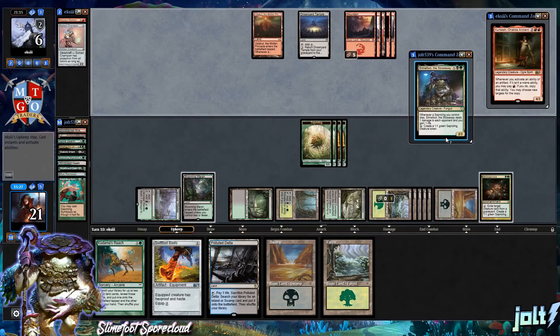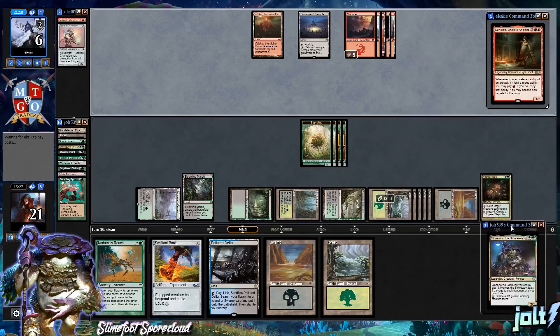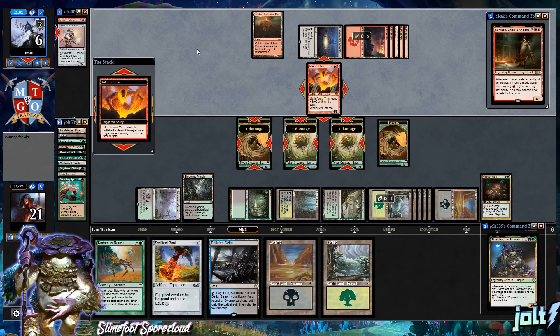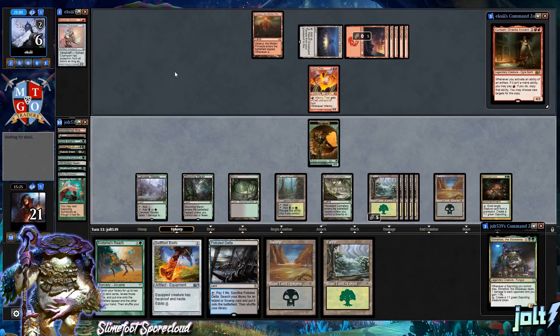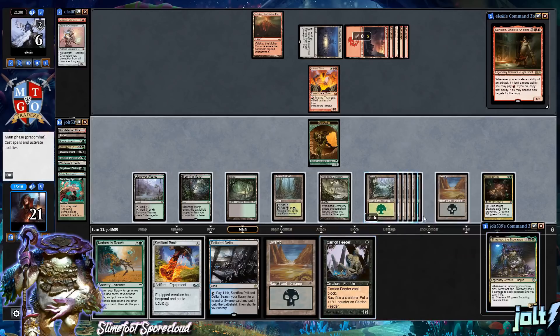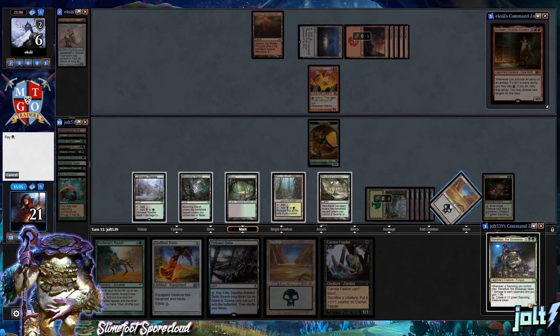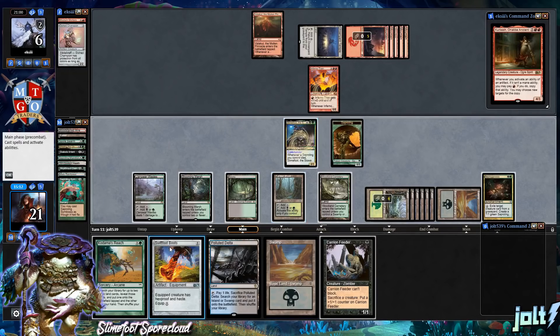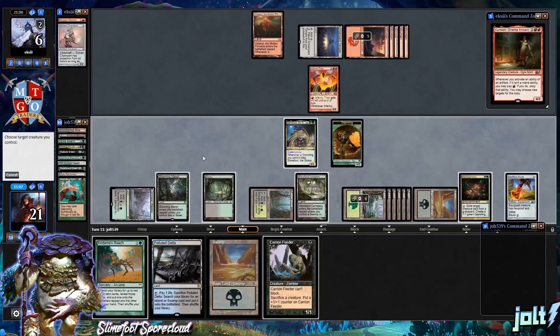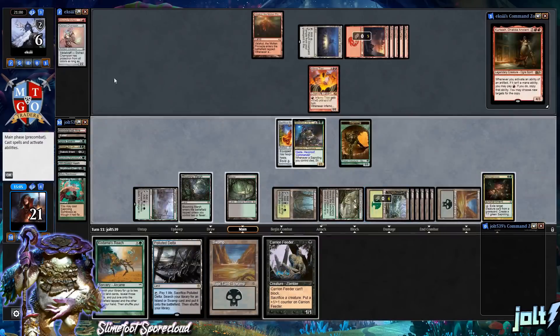Inferno Titan comes down — don't wake Daddy! He's awake and mad. That's three damage taking care of those Saplings. Drawing into Carrion Feeder. Let's get down Forest and recast Slimefoot for seven total mana. Get Swiftfoot Boots on Slimefoot. We're at 21, so it's not the end of the world. Next turn we get down Carrion Feeder and hopefully close it out.